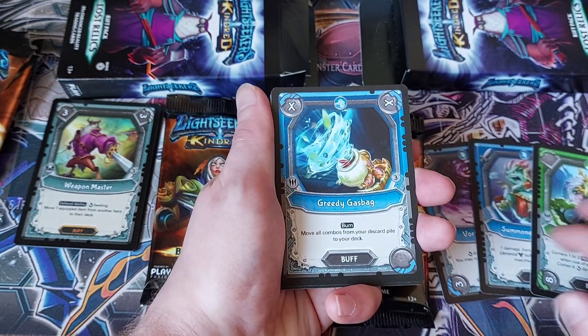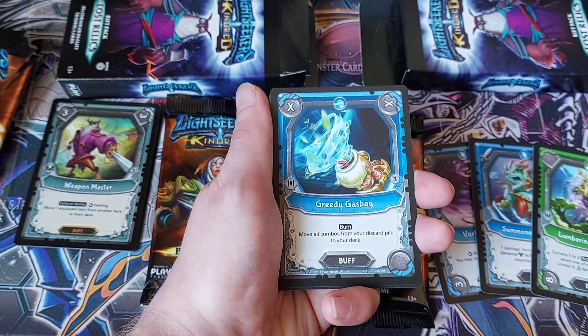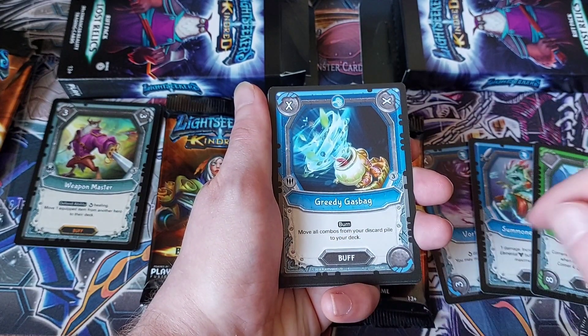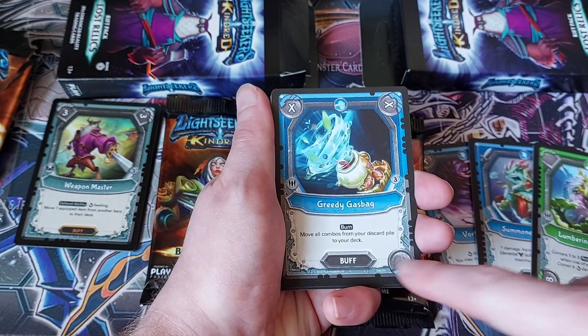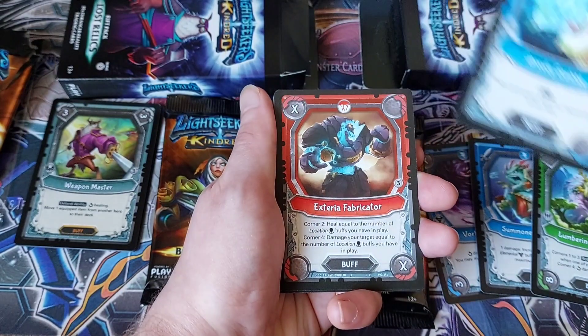We've got Greedy Gas Bag — this one has Burn, which means when this card is used it is taken out of the game. Move all combos from your discard pile to your deck. That's a pretty good card — no wonder it burns itself. It basically recycles all of your combos.